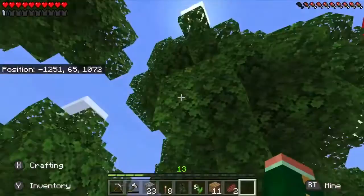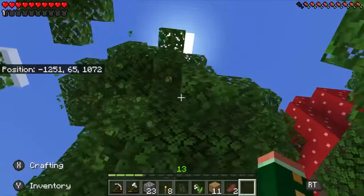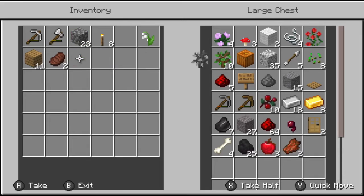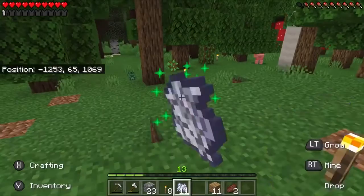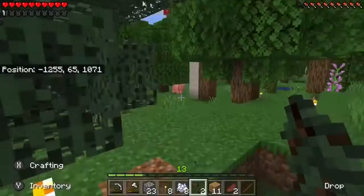We need to find a place to plant this sapling. I'm hearing a zombie somewhere. We probably need to tear down this tree right here. Let's throw some stuff in the chest and make some bone meal. Hopefully this grows — yes! It's a big one too! We got two more spruce saplings and a stick.